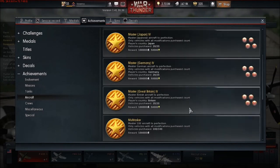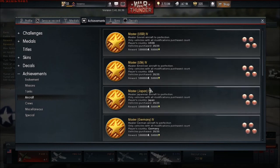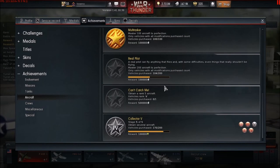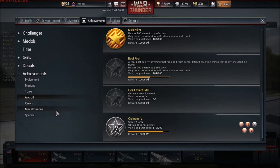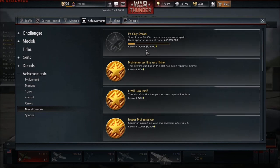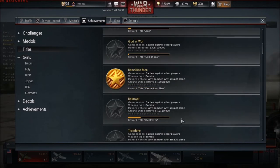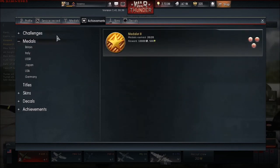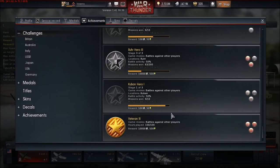That's potentially 500,000 RP just from one part of the master challenge, plus more for the rest. There's also a multi-tasker challenge for 100 aced vehicles. Some other challenges aren't as great — like spending 30,000 Silver Lions on auto-repair to earn free RP — since you have to spend it to earn it back. Challenges for skins and medals exist too, though the rewards are better at lower tiers.